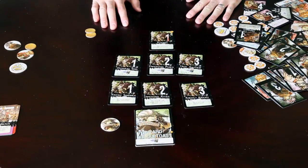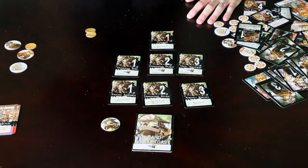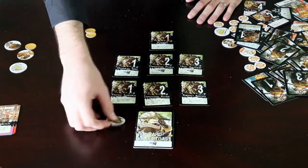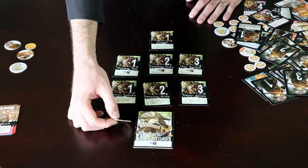A character in 7-Card Slugfest has these different parts. First is a placard, which is their target for having opponents' punches placed down on them. The second is a knockout token, and this symbolizes who knocked them out, or if they survived the match, and is used to keep track of KO points.